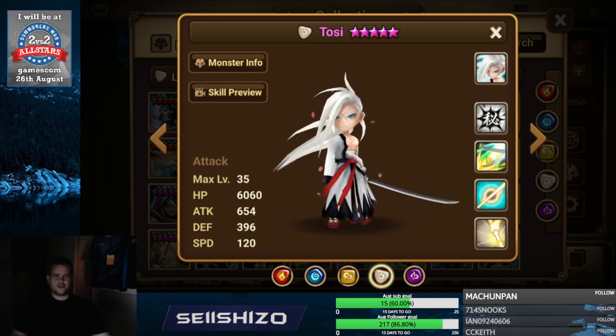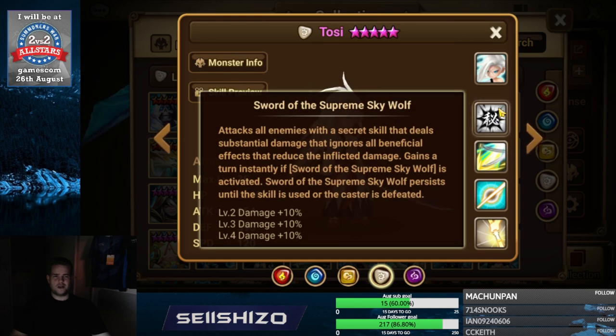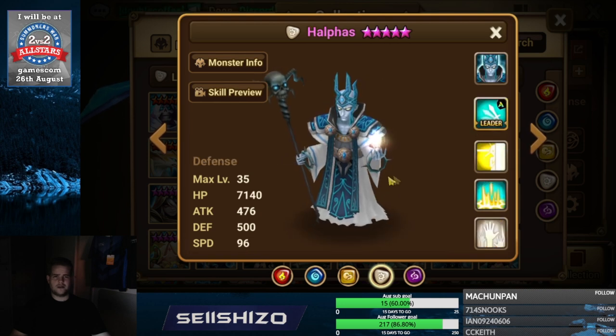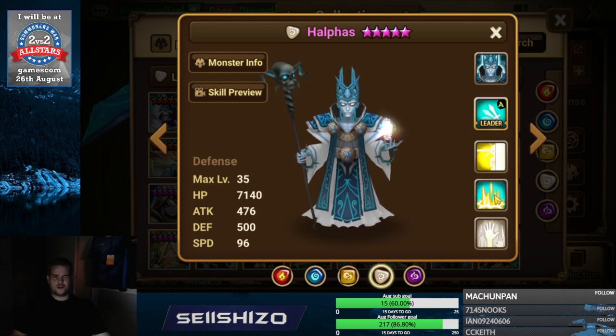Tosy — not really used too much, but crit damage S3, crit damage S4, attack increasing effect, crit damage max, and damage on the right element. Howfast — not really used much these days because he's kind of hard countered.